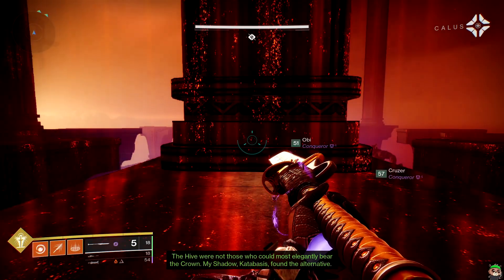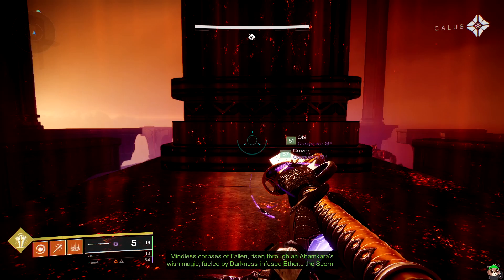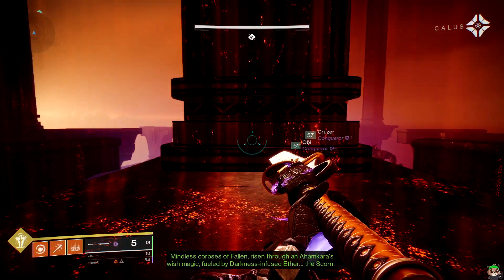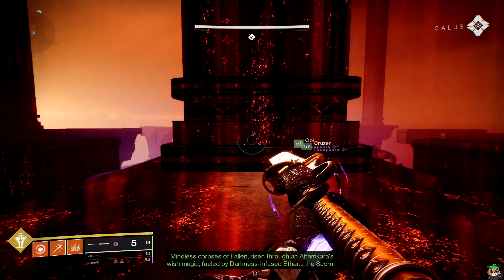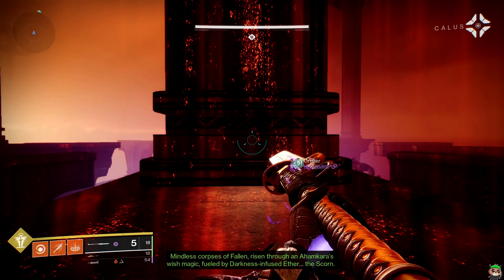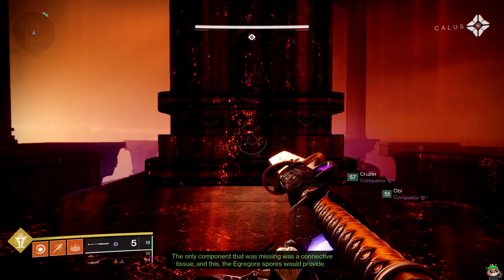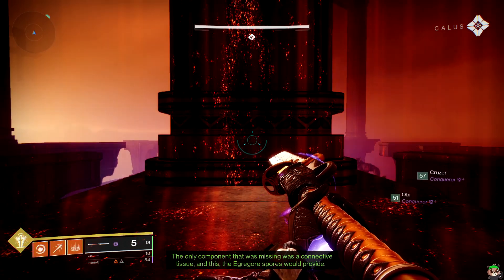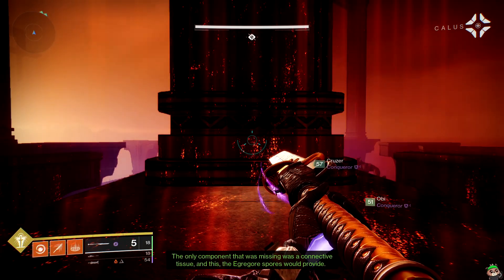Mindless corpses of the Fallen, risen through an Ahamkara's wish magic, fueled by darkness-infused ether — the Scorn. The only component that was missing was a connective addition, and this the Egregore would provide.